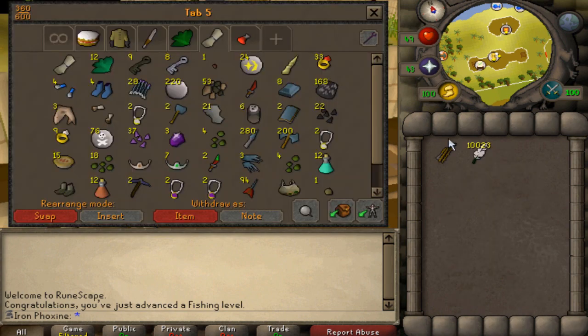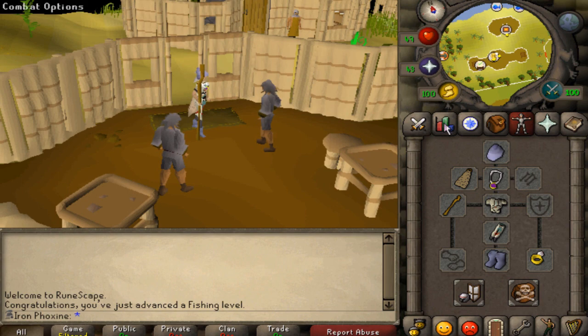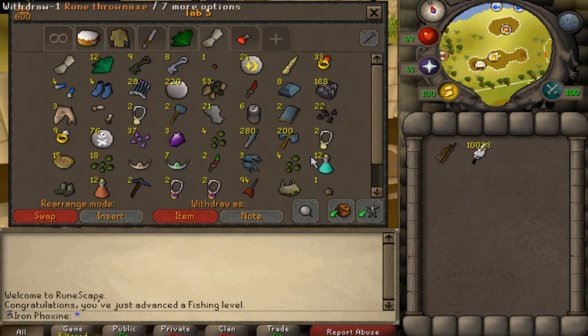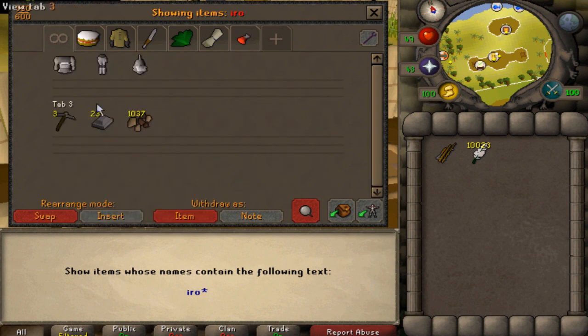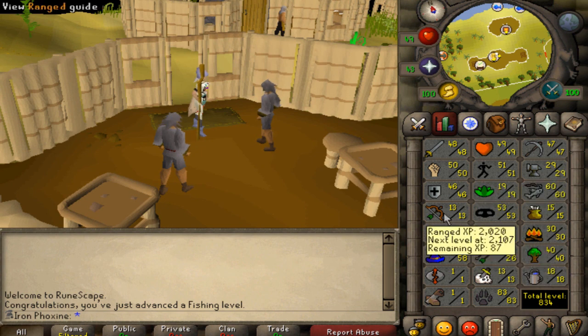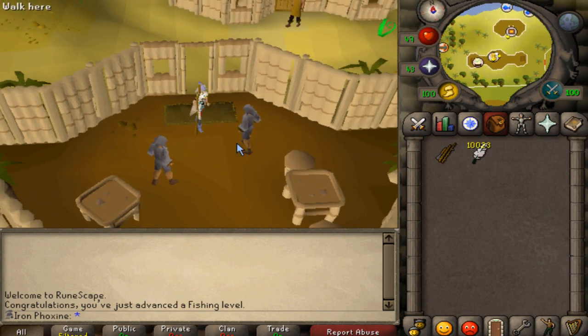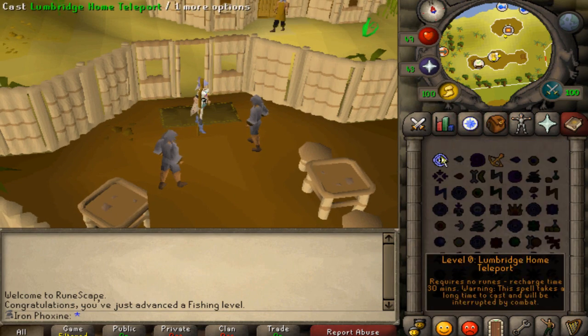I've got this graceful outfit which worked out perfectly. I also need to do Ghosts Ahoy to unlock the ectophile. Ghosts Ahoy serves a double purpose — it will let me unlock the ability to make iron darts, which is how I plan on training range. So those 10k feathers work perfectly: smelt bars, make 10k iron darts, get fletching, smithing, and ranged XP — a trifecta. I'll keep you updated as I go.